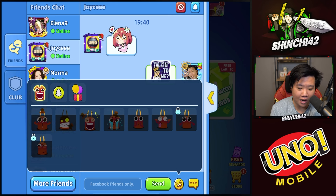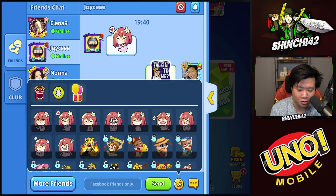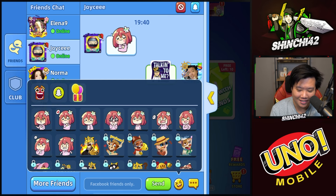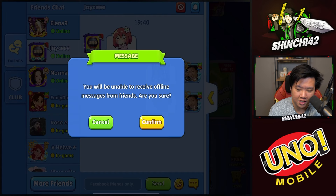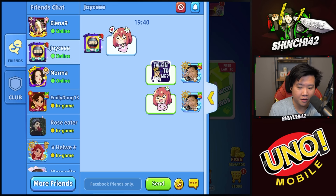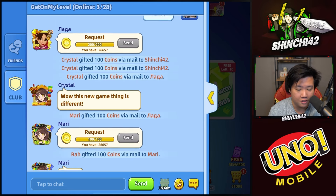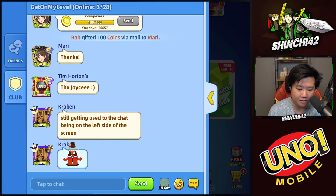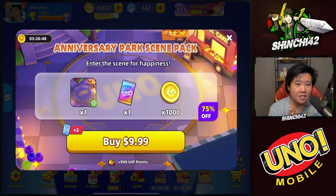There's a bit of a cooldown on messaging, which is pretty cool. I have all of the Lillipichu packs so I'm going to use one of those. There's also a block feature and a notification that says 'You will be unable to receive offline messages from friends — are you sure?' So if you're offline you cannot receive any messages. The club feature layout is different now, but nothing major changed there.